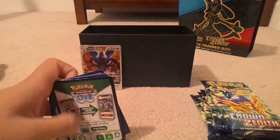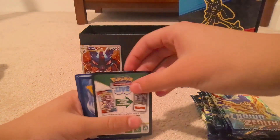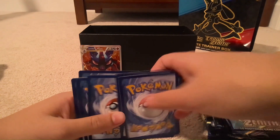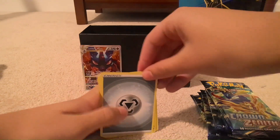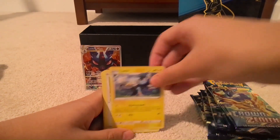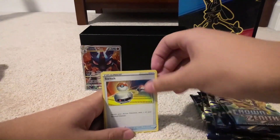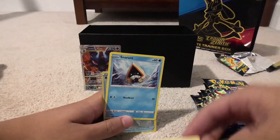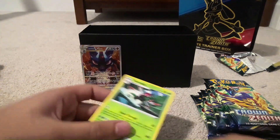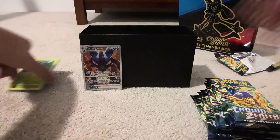Pack one: Metal Energy, Rare Candy, Grabbler, Luxio, Wooloo, Helioptile, Pancham, Switch, Snorunt, Rare Candy Reverse, and non-holo Yanmega. So we just got a non-holo hit — that's fine, I've got nine more packs so we should be good.